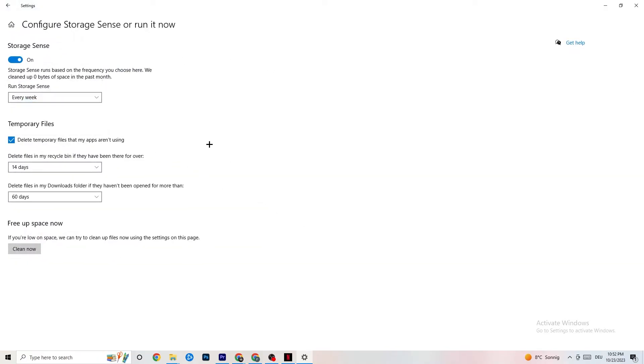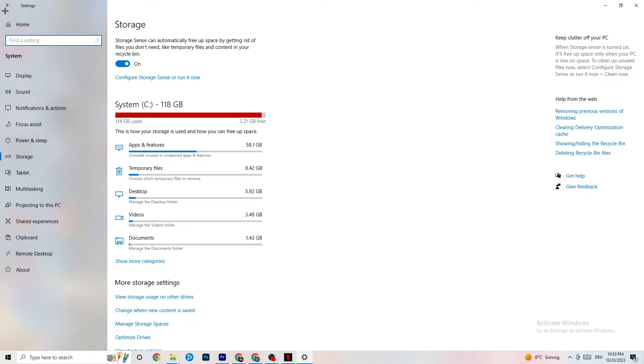Go to Storage, then click the highlighted text to configure Storage Sense. Copy these settings: run Storage Sense every week, delete temporary files that apps aren't using after 14 days, and set the recycle bin cleanup to 60 days. Click 'Clean now' to delete all temporary files your apps aren't using, freeing up storage space.